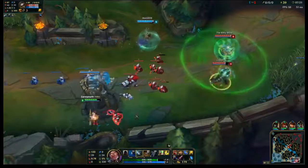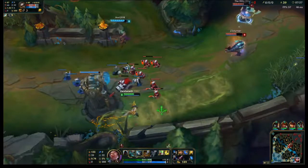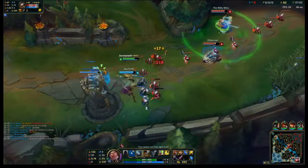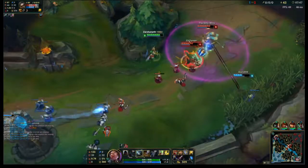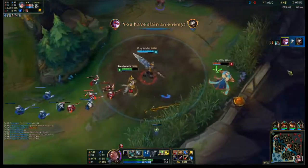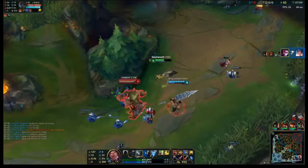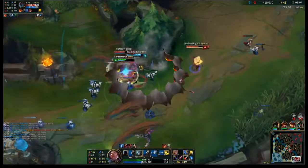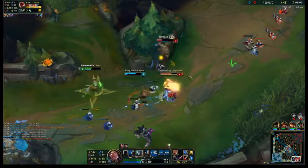That was a good roll — yeah, I hit him. I don't think I got anything; I don't think my Kleptomancy went off. I had three pots. You only had two. Tumble, tumble, tumble. I knew you have your ult now — ult him. What the hell? Why am I not autoing? What the hell is my mouse doing? Probably whatever I'm telling it to.